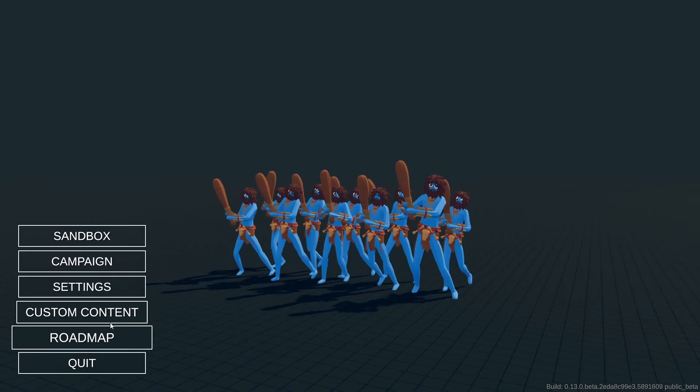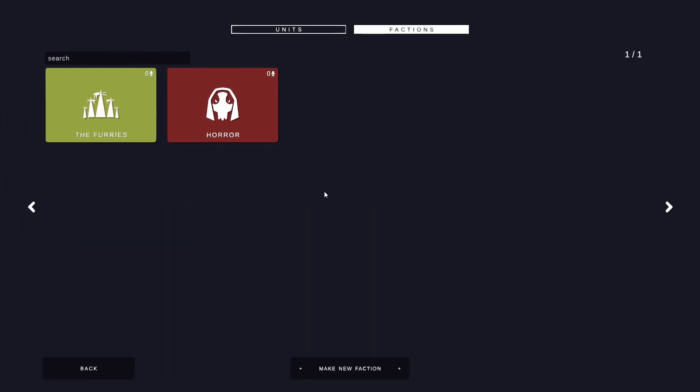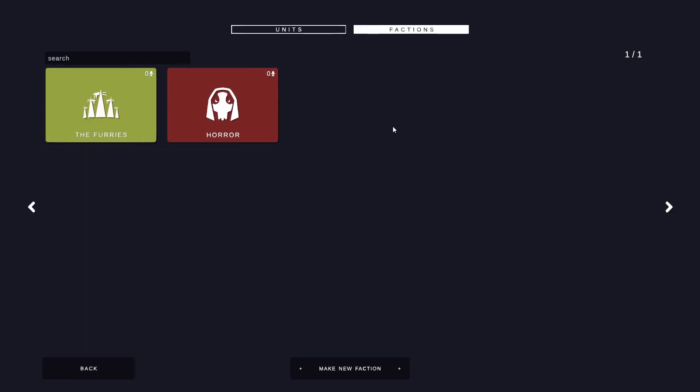To get around this, you want to click on escape and go back to the main menu. From there, go into custom content, go to your factions at the top, click into one of your factions, click into furries, and go to edit.